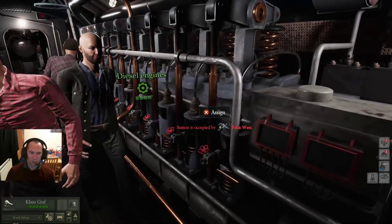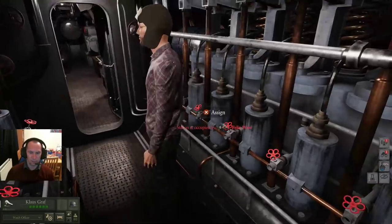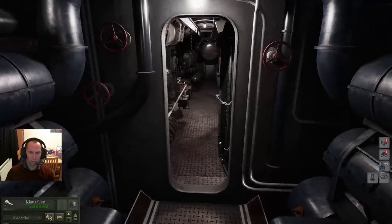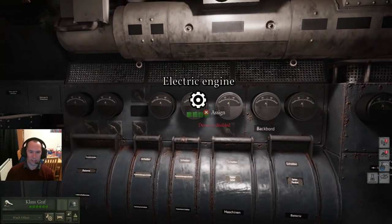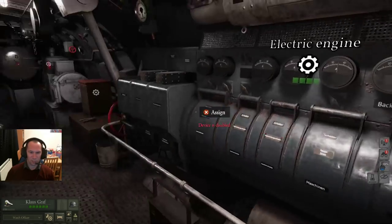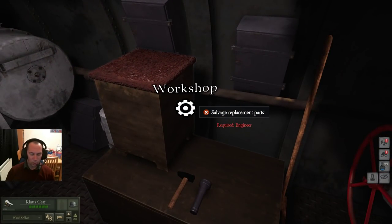Diesel engines — exactly what they are. If you put the engineer on those and assign crew, it opens up additional cogs for the boat itself. Once you submerge the boat, it transitions to the electrical engines, and they will automatically switch between one and the other.